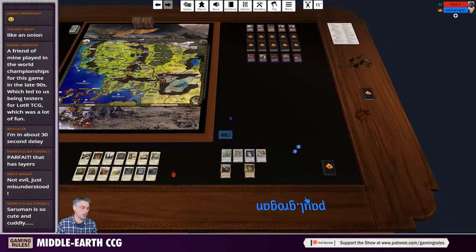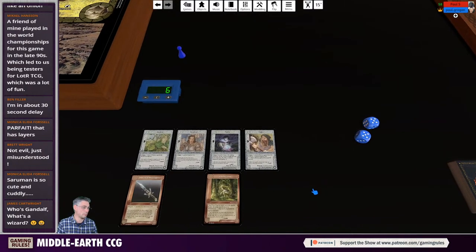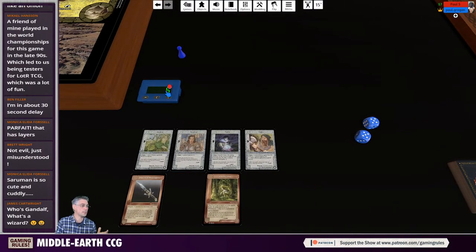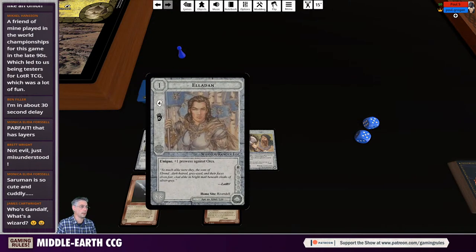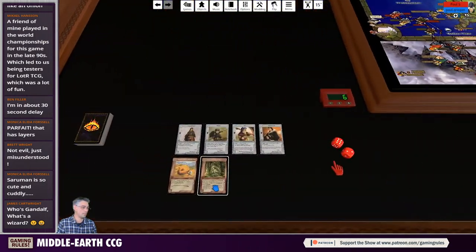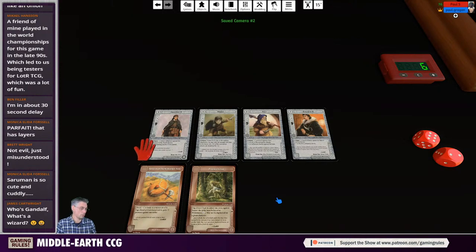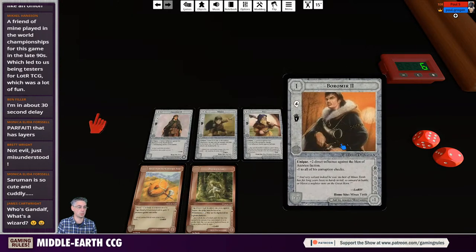The game uses marshalling points as victory points. Looking at my player area, I have six marshalling points at the start of the game. Each character has a number in the top left indicating their marshalling point value — I've got Legolas (2), Eladan (1), Pippin (1), and Gimli (2), totaling six marshalling points. Zooming over to Paul's area, he also has six marshalling points: Aragorn, Merry, Kili, and Boromir.